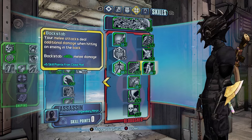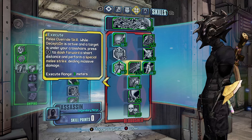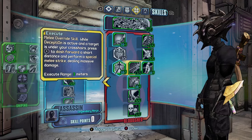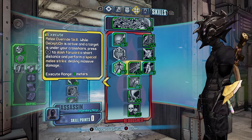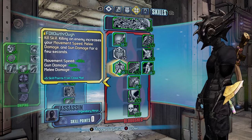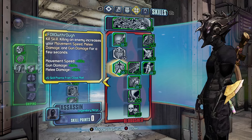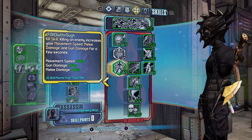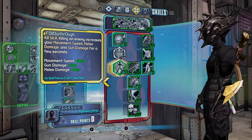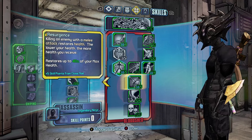Execute: while in Deception you can dash forward — it's a good movement ability so you can dash over enemies and run through the level a lot faster. Then we have Follow Through, which is a kill skill: killing an enemy increases your movement speed, melee damage, and gun damage for a few seconds. This will increase your movement speed by 80 percent and your melee damage by 80 percent as well with the class mod. Definitely want those.